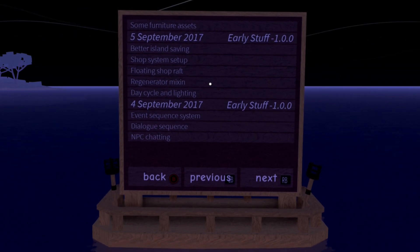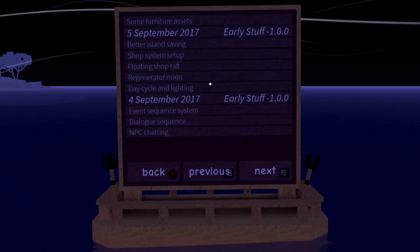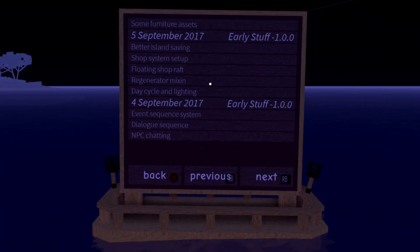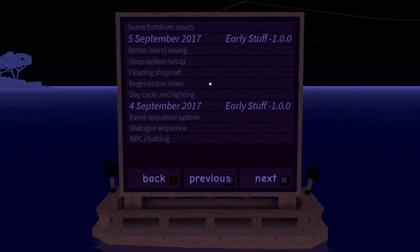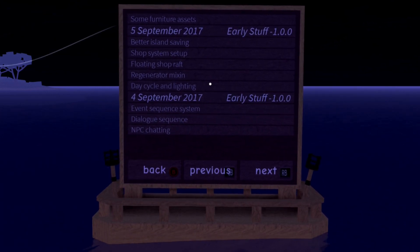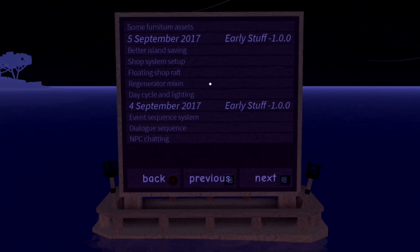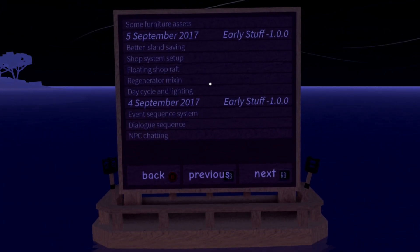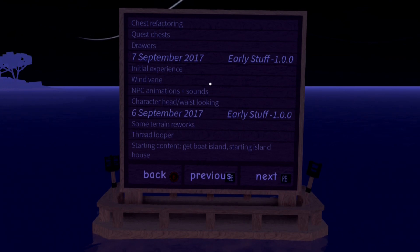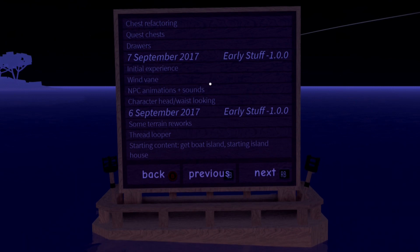There are NPCs in this game. On the 4th of September there's NPCs, a shop system setup, and a floating shop raft — there's a shop on the water! If you saw at the beginning of the video, this water is really really smooth. But there's a floating shop raft in this game. How do I access this game?